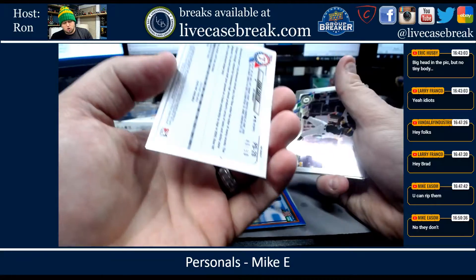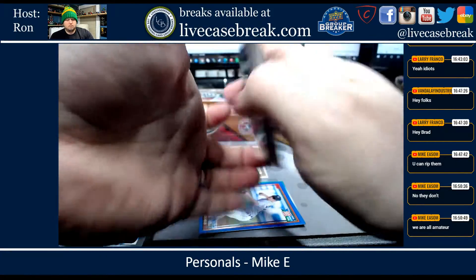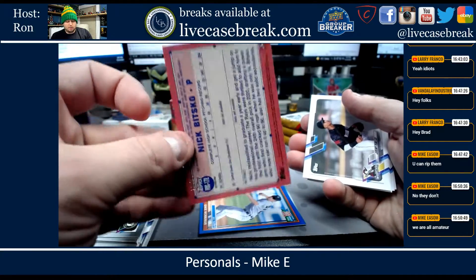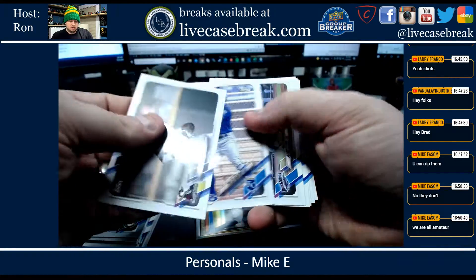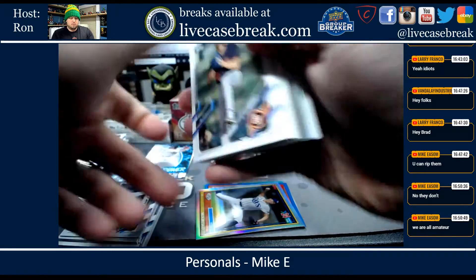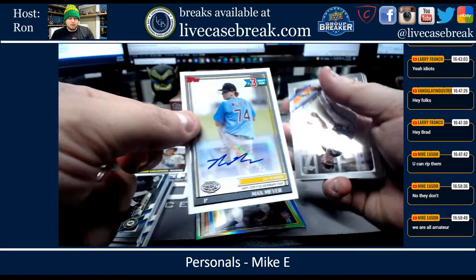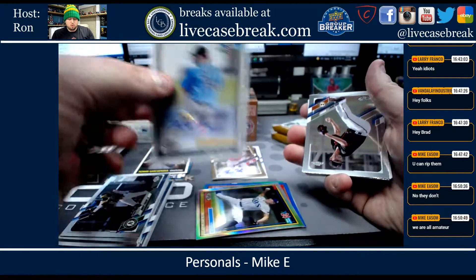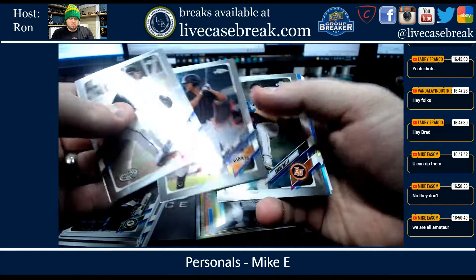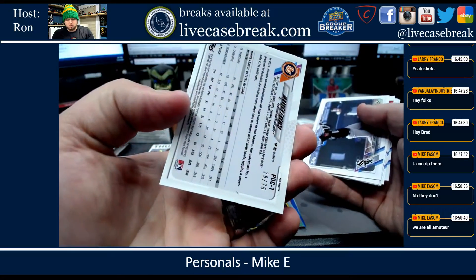We got an Evan Carter Gold, 40 out of 50. Pausan, Luciano, Lewis, Thompson, Erstad, and Bitsko Refractor 70 out of 99 for the Rays. Nomar. Got a Max Meyer - that's your third auto. Swiney, McCray, Boz, Young, Kozowski, and you got a Franco Teal, 28 out of 75.